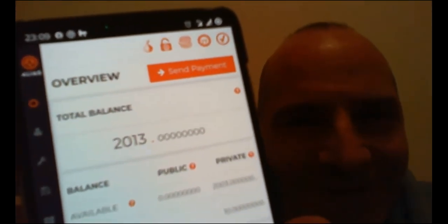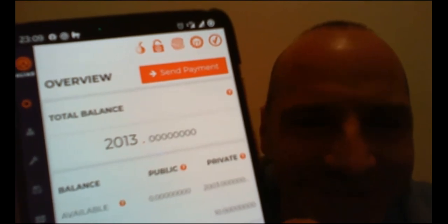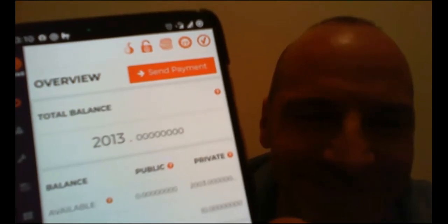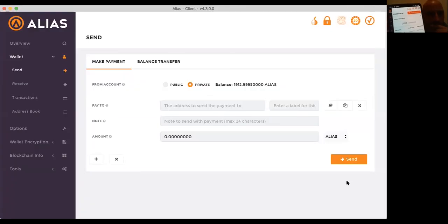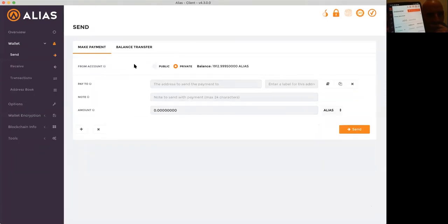So we're going to do a cross-national private transaction, just for Christmas. So I'm going to share my screen and send something to you. What you're looking at here, folks, is the beautiful desktop wallet from Alias. In the send tab, I'm going to paste a private address from Ronnie and send it privately. I'll just call it Ronnie Tip.